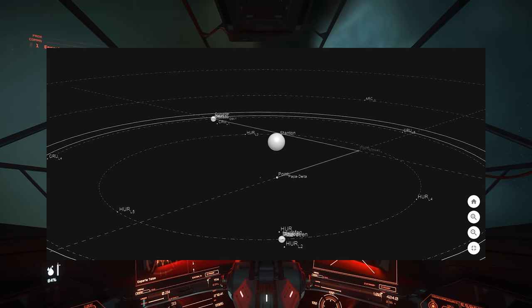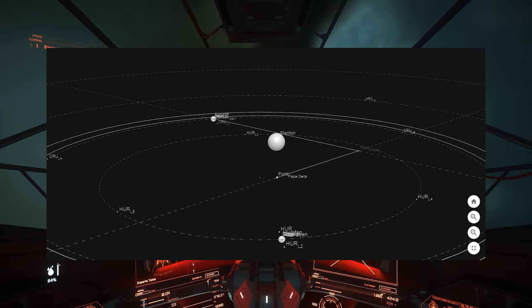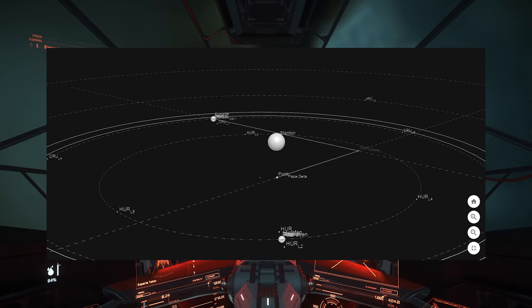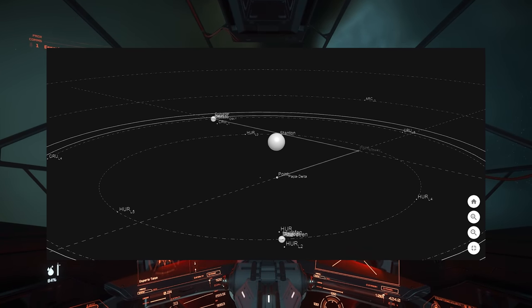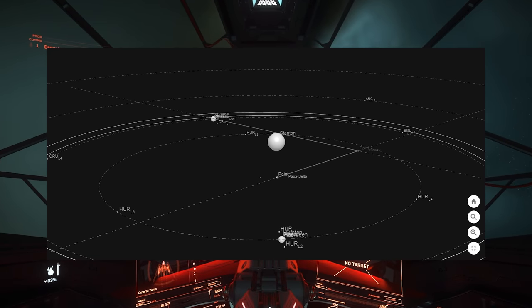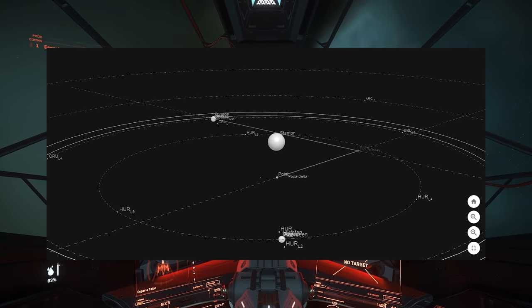They'd start with the first lead ship going to Point Papa Delta — the point on the horizontal plane underneath the star. They could use quantum travel to get there by aligning between two things across the star system, quantum travelling halfway, coming out of quantum, and being basically underneath the star with a little alignment needed. That point was called Papa Delta.